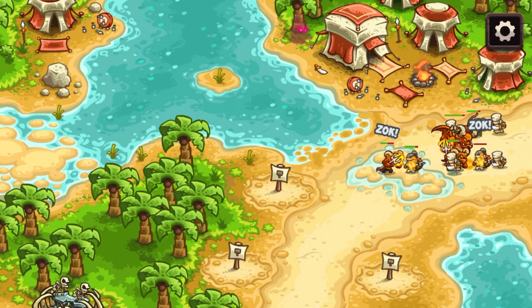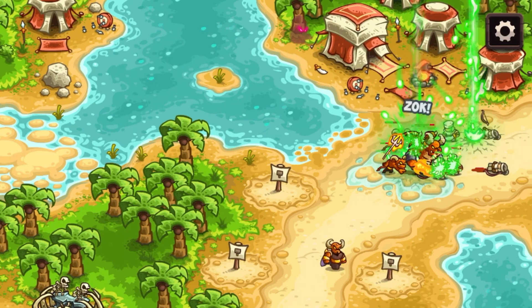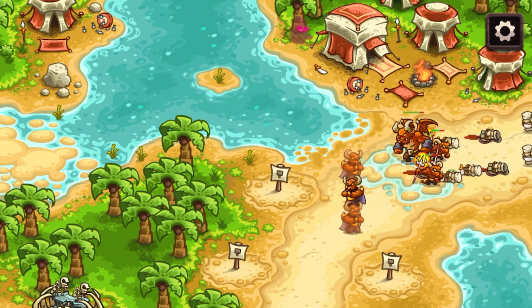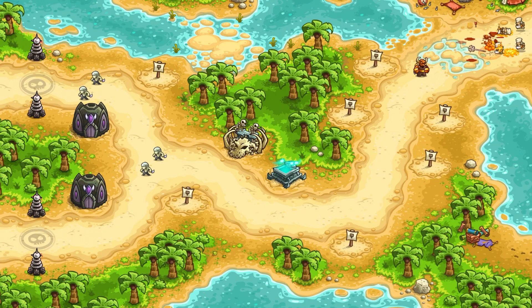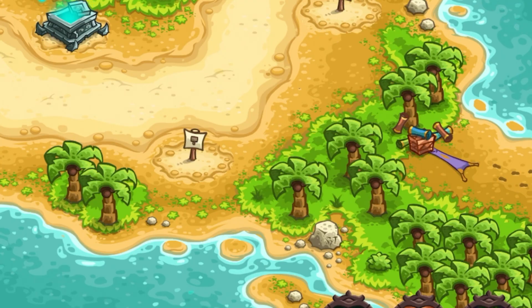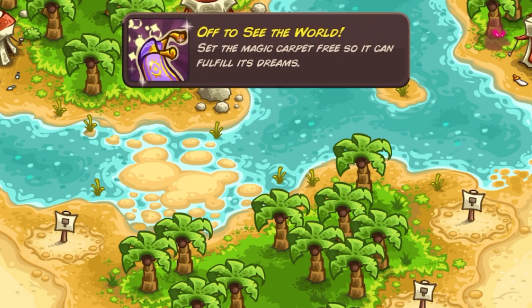We have seen this oasis before in Kingdom Rush Frontiers; this time we are seeing another side of the oasis. There is an easter egg in the right bottom corner — we can find a flying carpet there, stuck on a box. On touching it a few times it will get free and will disappear.